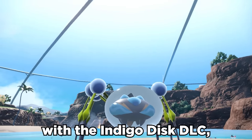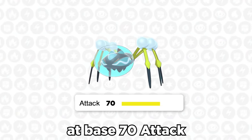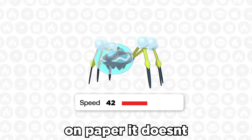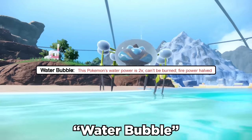Araquanid is back with the Indigo Disc DLC, and this is absolutely one of the most underrated Pokemon right now. At base 70 attack and 42 speed, on paper it doesn't look like much. But where it truly shines is with its signature ability, Water Bubble.